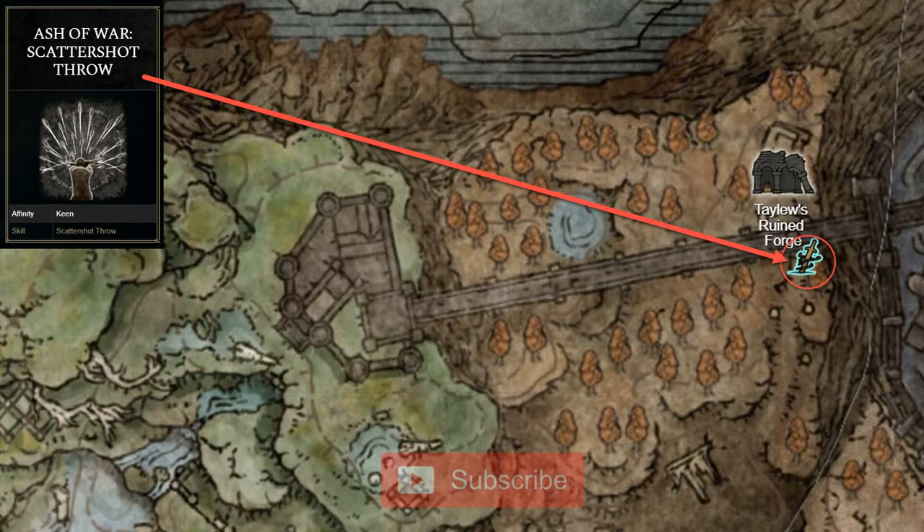The Scattershot Throw Ash of War is dropped by a scarab just south of Taylu's ruined forge entrance. It's hanging high on a pillar with some mobs underneath it.